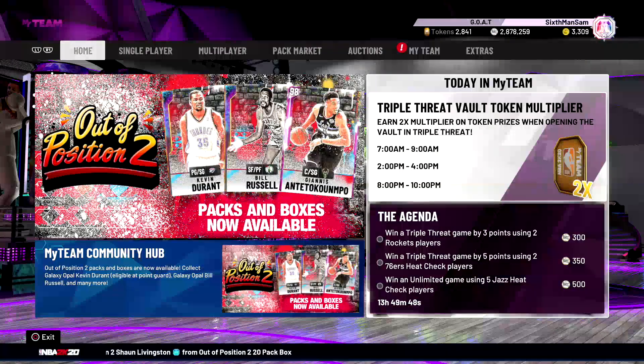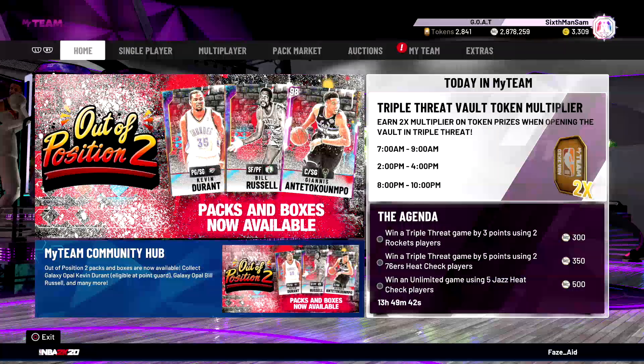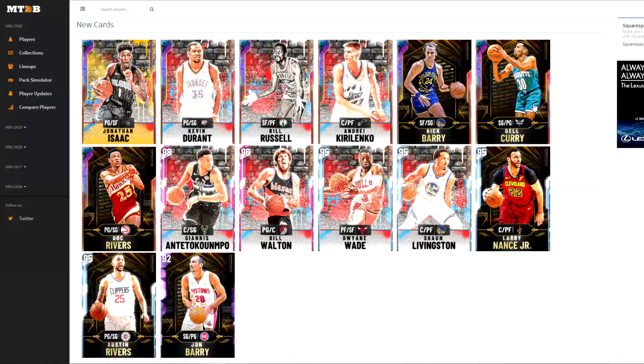We do have some other new cards added to the game, though they aren't added to the Triple Threat Online event yet. We have six reward cards: Galaxy Opal Rick Barry, Galaxy Opal Dell Curry, Galaxy Opal Doc Rivers, Amethyst Jon Barry, Austin Rivers Diamond, and Larry Nance Diamond. If you don't get the theme, it's Father's Day this weekend — all these guys are sons or dads who were in the NBA. Also, a new set locks in for a Galaxy Opal Jonathan Isaac.